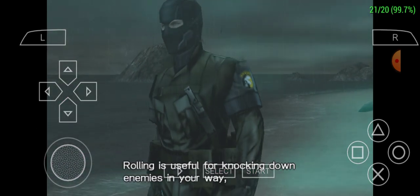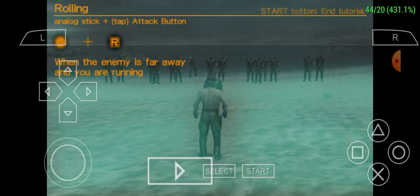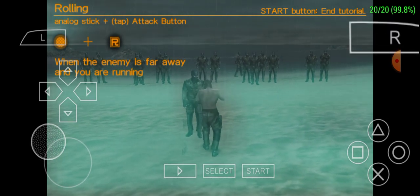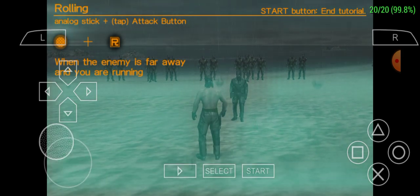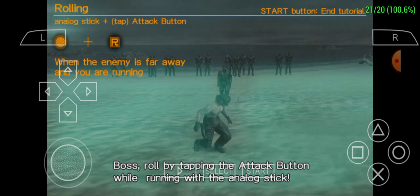Now we have rolling. Roll by tapping the attack button while running with the analog stick.